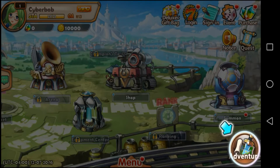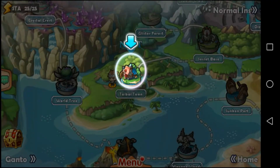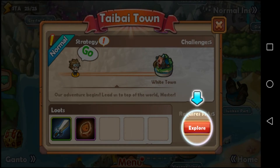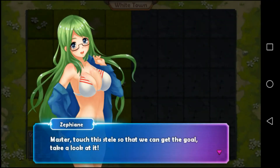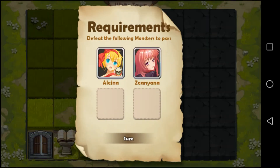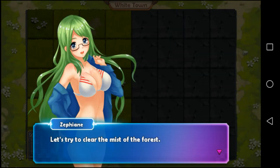Here we are — Adventure. Next, Explore. Touchless sail. Okay. Defeat the following monsters to pass — sure. Let's try to clear the mist, okay.